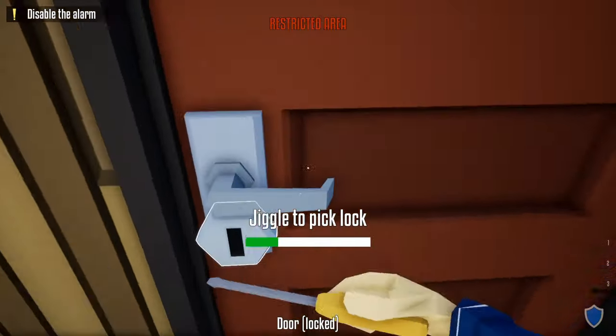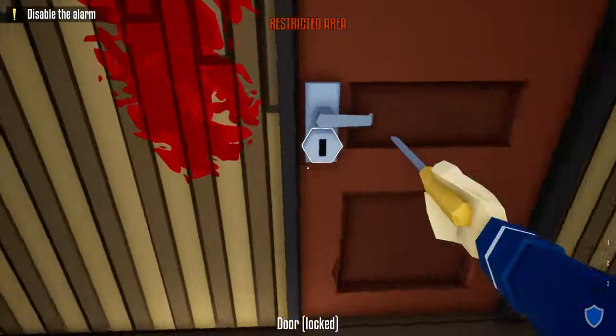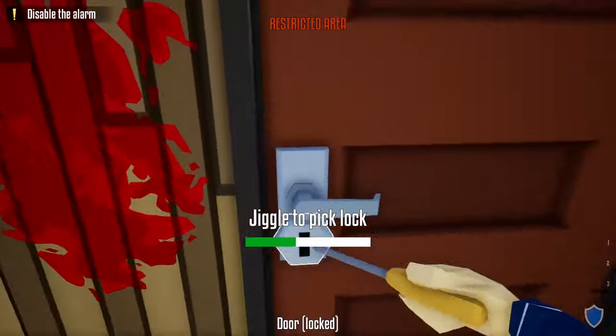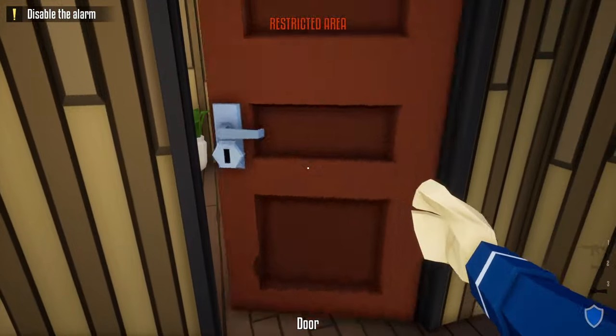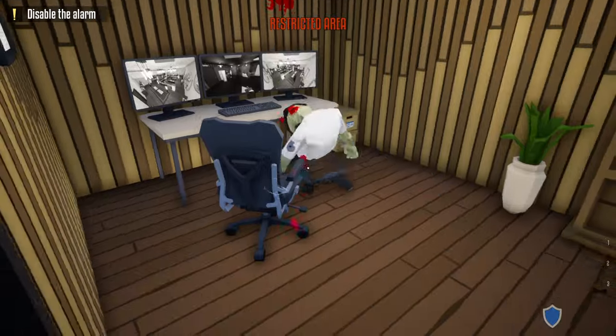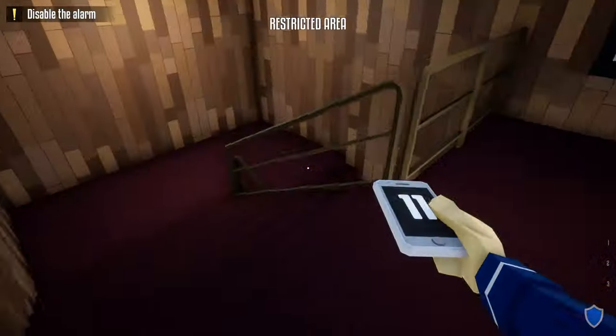Next, take your lock pick and get into the security camera room. Before going in to take care of the security guard, we're going to open up the manager's office as well. Now that that's unlocked, take your pistol out and with that guard taken care of you don't have to worry about cameras anymore in the jewelry heist.